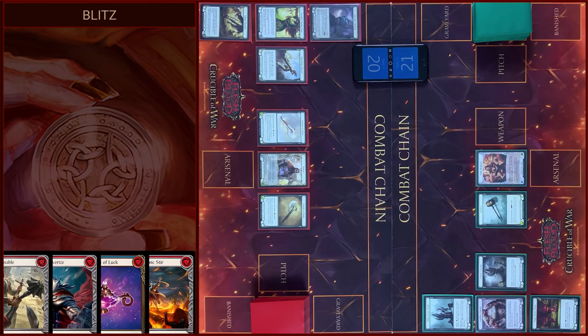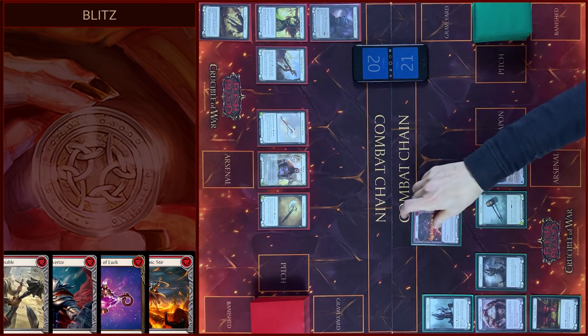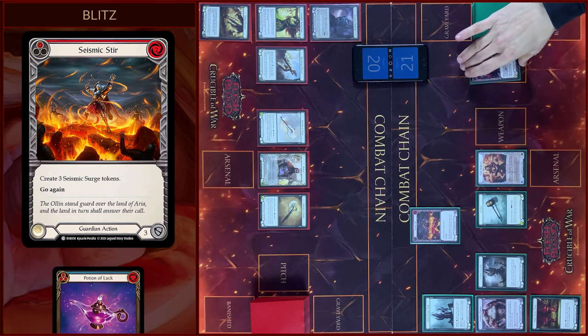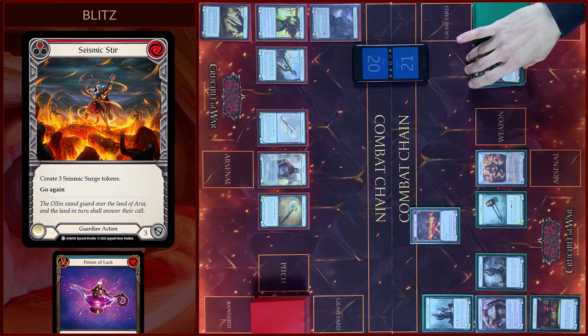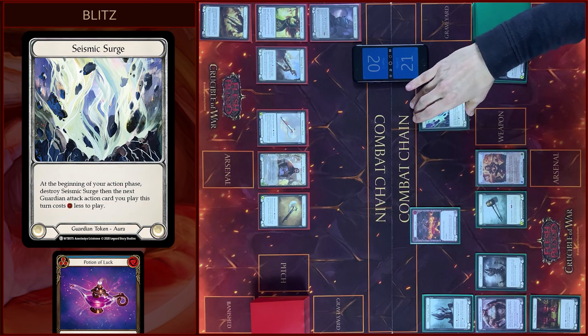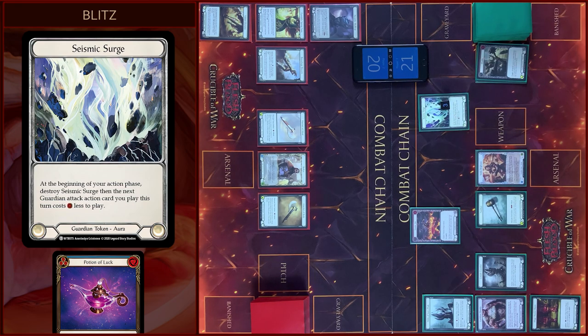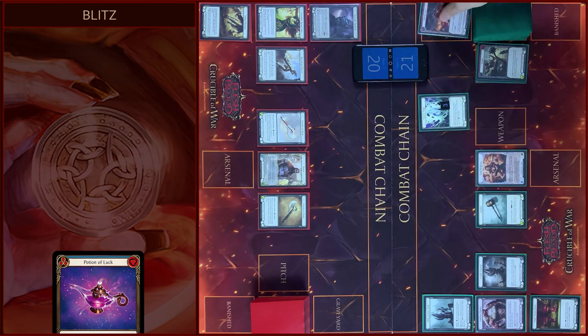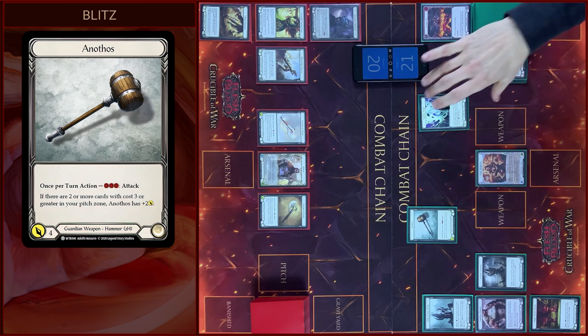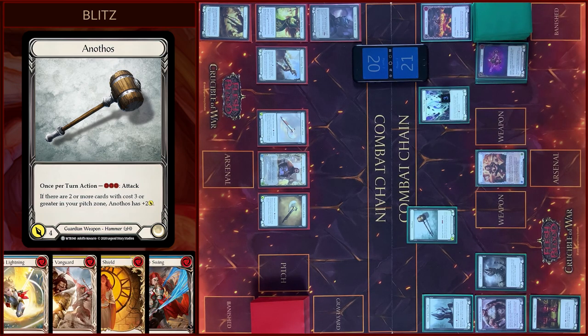Okay, let's start the game and I will play Seismic Steer. I will create three Seismic Surge Tokens, close the section, and I will attack with my hammer — six damage.